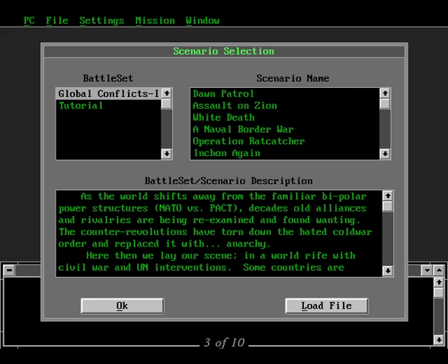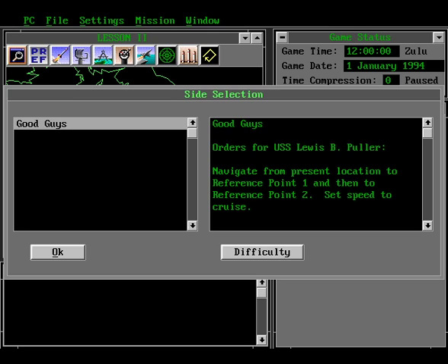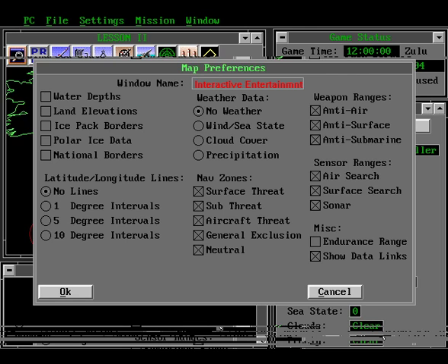Once you've experienced those awesome graphics, only to be disappointed later on, you get to work your way through the setup options. This is where Harpoon 2 excels. Sure, you get your usual pick-and-choose scenario and skill level routine, but 360 is also following the customization trend by providing the tools that allow you to create and edit your own missions. And let's not forget a feature of great importance — you can also label each of your windows to suit your needs.